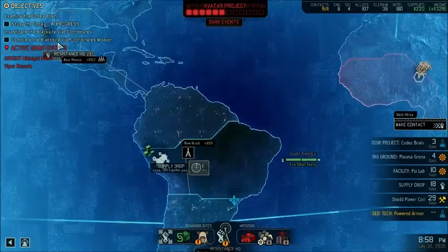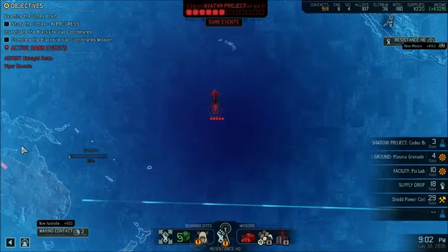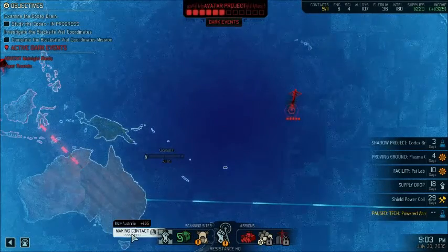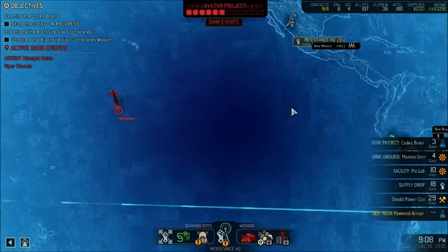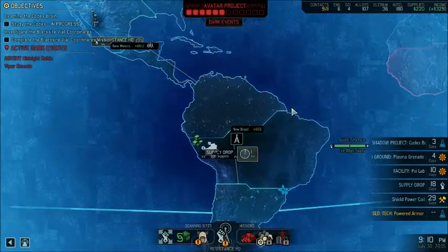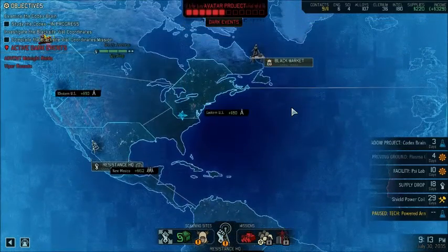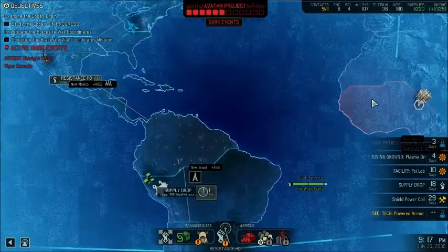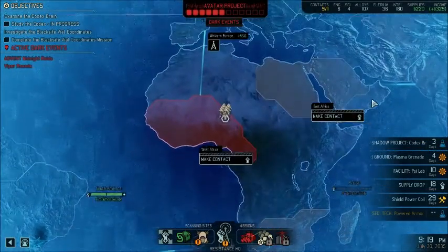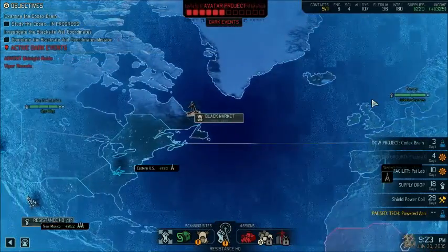I am going to very soon need to make contact with West Africa because there is a facility here that is a story-critical mission I need to complete to move the plot along — the 'Complete the Black Sight Vial Coordinates' mission. I'm also in the process of making contact with New Australia, and the only real bonus thing going on right now is this supply drop I'm in the middle of trying to complete. Always need more supplies.